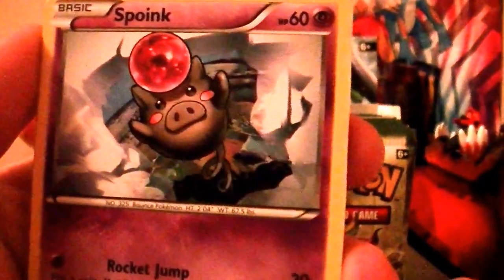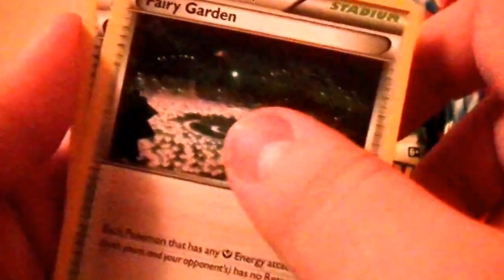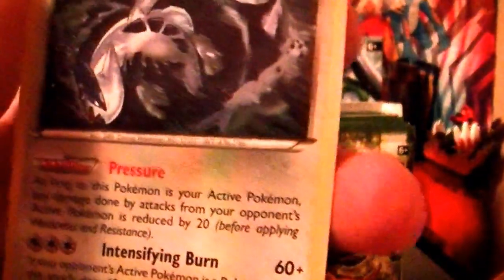Here we have a Carbink — I love the artwork in here. Oh look, a Larvitar, I haven't seen him in a while. Diglett, Bill — yay. A Spoink. A Fairy Garden, a reprint of the X and Y one. Fossil Excavation Kit — cool, it's really nice. We have a Wormadam.